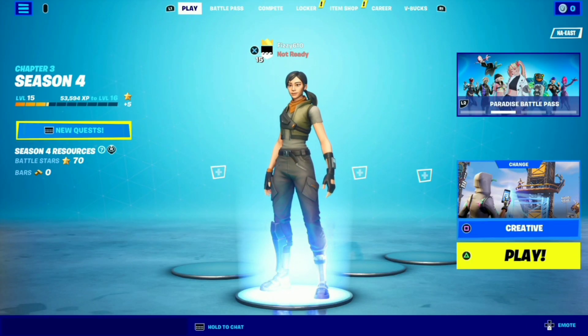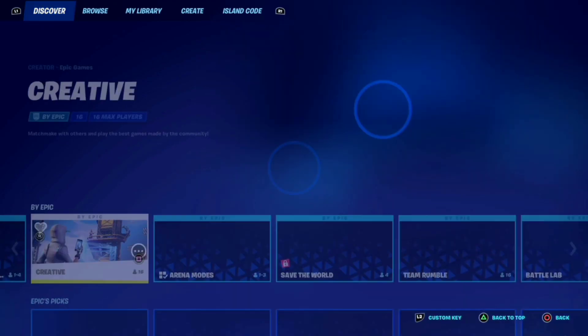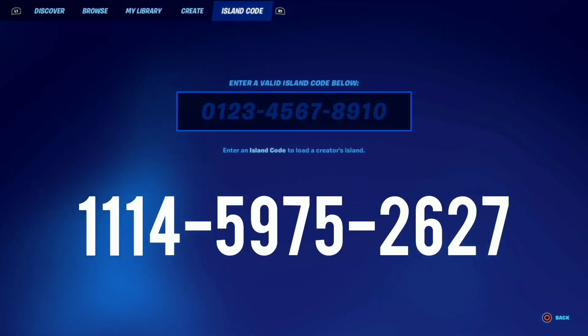Once loaded up into your loading screen, you're going to want to go down to the bottom right corner of your screen and select Creative Mode. Once here, go ahead and highlight the top right column titled Island Code. The code you're going to input is 1-1-1-4-5-9-7-5-2-6-2-7.